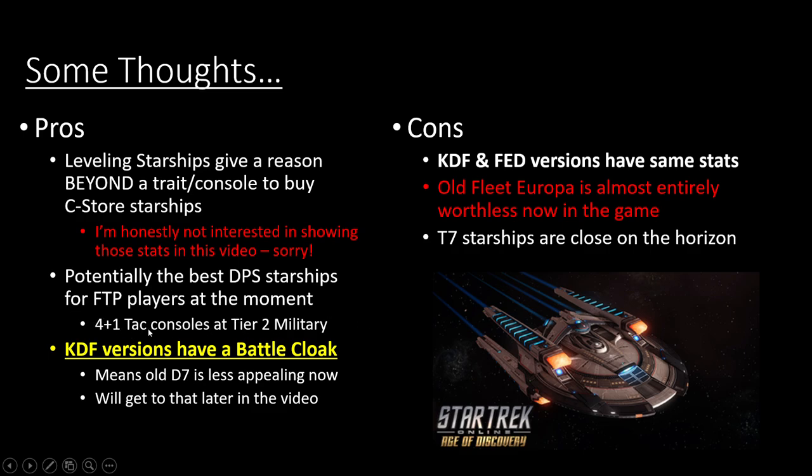Right now the battlecruisers are potentially the best DPS starships for free-to-play players or earnable ships at the moment. Having five tactical consoles at tier 2 military is very significant, and the KDF versions have a battle cloak. There are very few battlecruisers with a battle cloak on them — most just have a regular cloak or nothing at all. It also means our promotional pack battlecruiser the D7 is less appealing now. The big con is that KDF and Federation versions have the exact same stats, which is really boring. The old Fleet Europa is basically entirely worthless now — it has to wait until tier 5 military and its stats are pretty garbage compared to these battlecruisers.